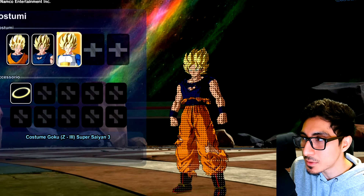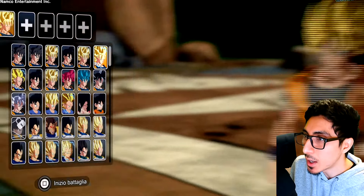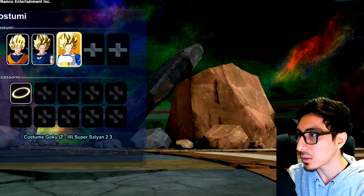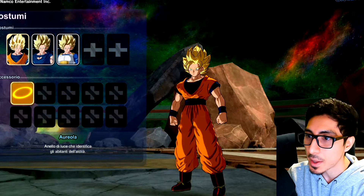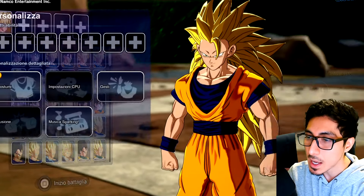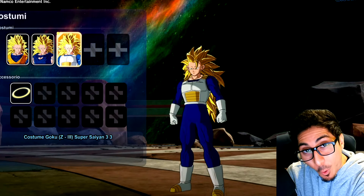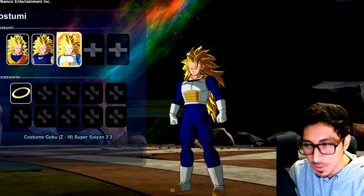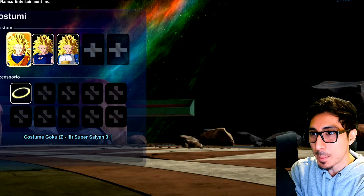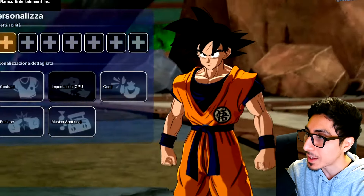I was really hoping Goku would have the end-of-Z outfit — I wonder if that might be something secret or added in the future. There are some outfits that are missing throughout. I'm not going to pause on every single character since they all pretty much share the same costumes by form. But that halo was an accessory the whole time with Goku End. The coolest one is the Saiyan armor Super Saiyan 3 Goku — same with Super Saiyan 2, but it looks really wild with Super Saiyan 3. I don't even remember if you could do that in the old games.